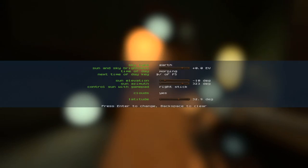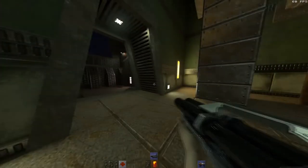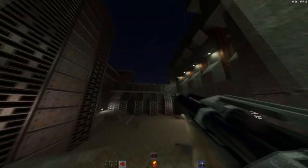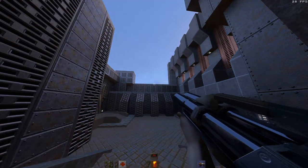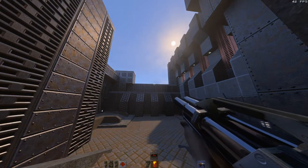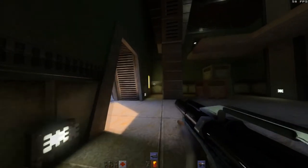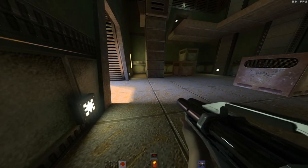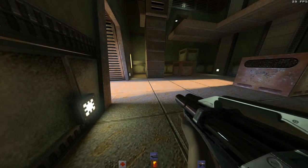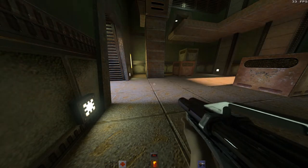We're gonna change sky type to Earth... and custom. Here comes the sun! Look at that. Isn't it nice? I like when you're stood in a doorway and you move the sun — you can see the light move around. Look at that. Whoa! Check out the RTX on that, lads!